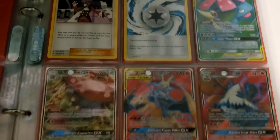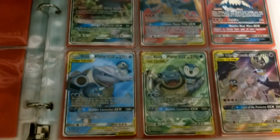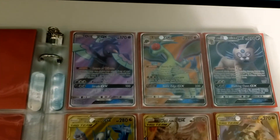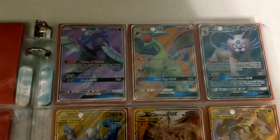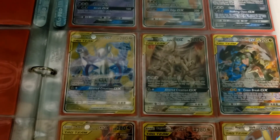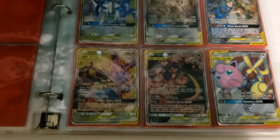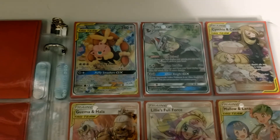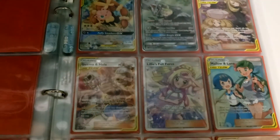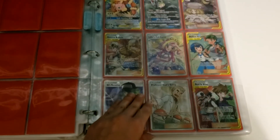So Venusaur and Snivy — we've got a lot of starter combos. Charizard breaks in, Blastoise and Piplup, two versions of Blastoise and Piplup. It's a shame Meowth couldn't get a Full Art, but at least Persian did — and an Alolan Persian as well. And Jigglypuff is even making its way onto the Full Art scene. I do like this concept of pairing different Pokémon — I think that's very unique and something special they've done with the game.